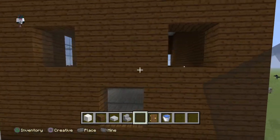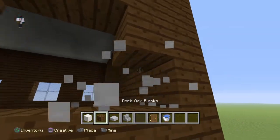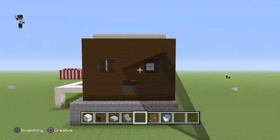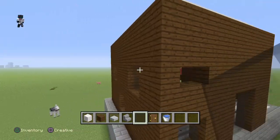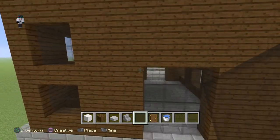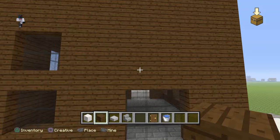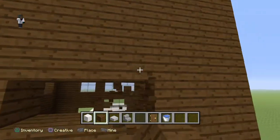The way you know you did it in the correct spot is because there should be two blocks left right here. If I break this one, there's one left — that's how you should know. Fill that in, and you should have that. It kind of looks like a smiley face — two eyes and then the mouth.